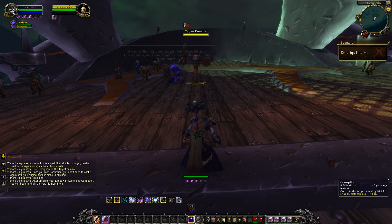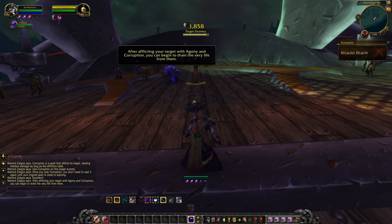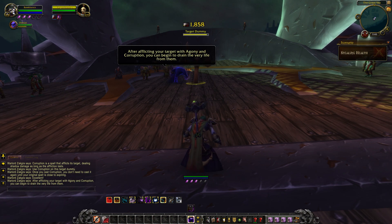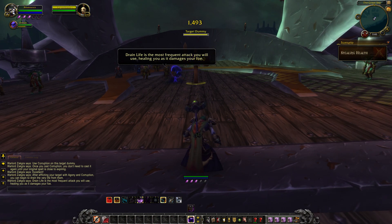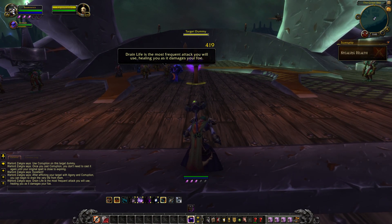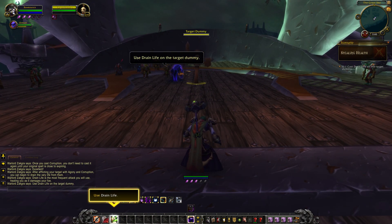After afflicting your target with Agony and Corruption, you can begin to drain the very life from them. Drain Life is the most frequent attack you will use, healing you as it damages your enemy. Use Drain Life on the target dummy.